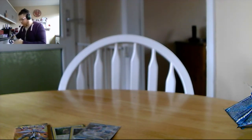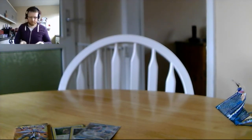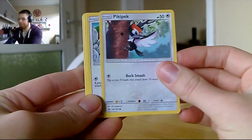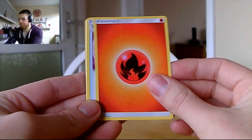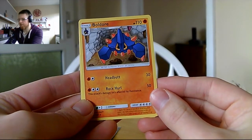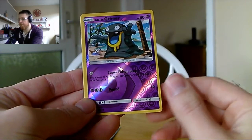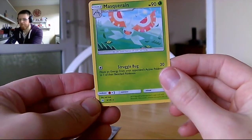Next up in the pack we've got Alolan Rattata after Sandile, Pikipek, Salandit, more Lure Ball, fire energy, Timer Ball, and Golisopod, who we haven't seen — Headbutt does 30, Rock Hurl does 50 and isn't affected by resistance. We've got Ultra Ball. Our reverse foil is an Alolan Grimer, and the rare in the pack is a Masquerain, which we saw in Part 1.